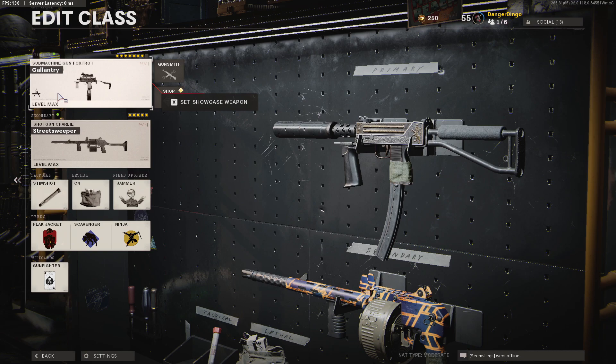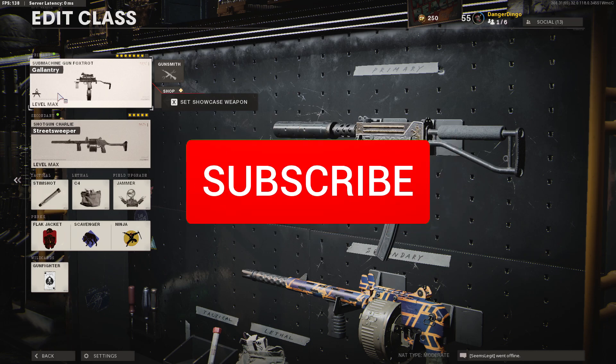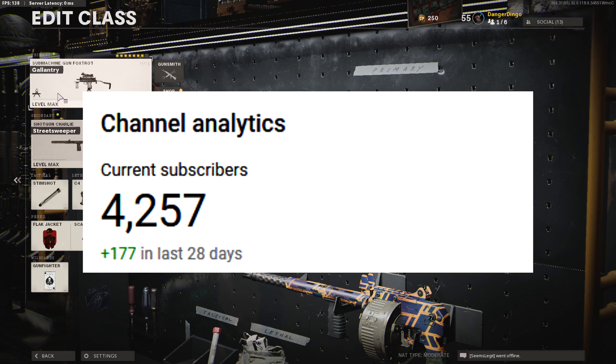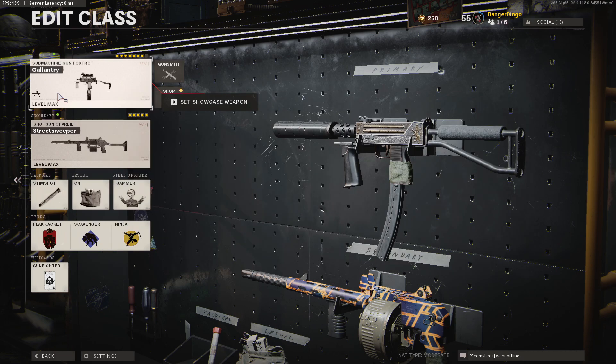So with this 8 attachment no recoil MAC-10 class setup, this thing absolutely dominates those close quarters engagements. I wouldn't recommend fighting at long distances. You probably want to run a smoke grenade if you're struggling to cover longer ranges, but this class shreds people at close to medium distances. Anyway guys, thank you very much for watching — make sure you hit that subscribe button with notifications on. We're looking for that 5,000 subscriber mark and 10,000 by end of year. Thanks for watching and I'll see you in the next one. Bye!